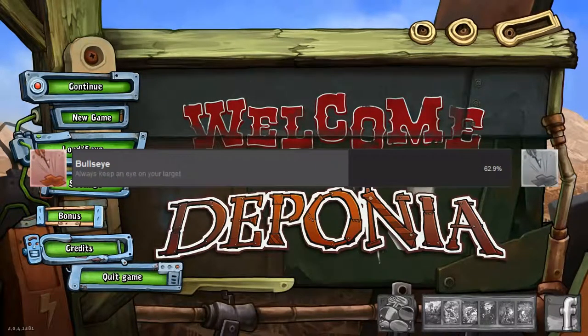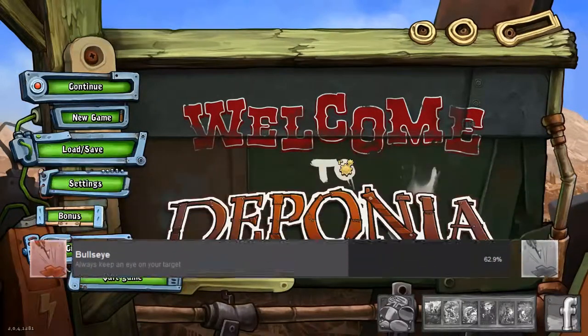Always keep an eye on your target. As Deponia is a very linear and story-based game, I'll be going through the achievements in story order unless somebody requests otherwise. It's for that reason that I'm doing Bullseye, which is for successfully completing the first puzzle without skipping. And that's why 62.9% of players have this.